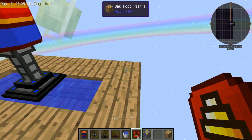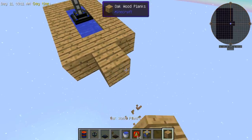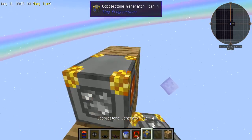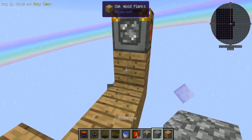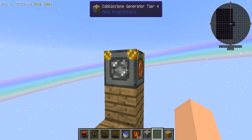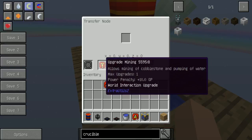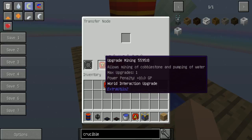Now for cobblestone, it's basically the same as before. If you're using this cobble generator, you don't really have to worry about that. But if you're using the old school standard one that everybody uses, then you'll also need to put one of these upgrade mining things in there.